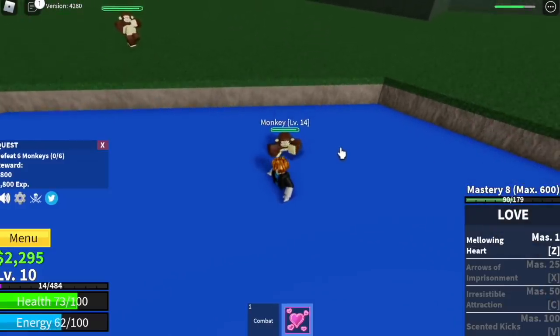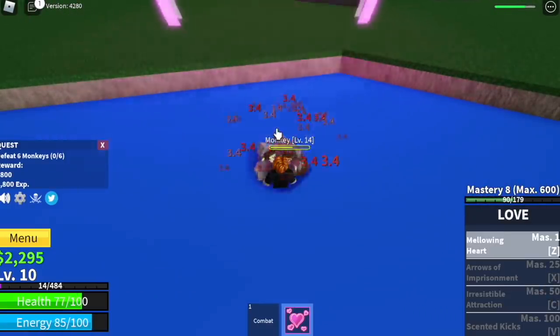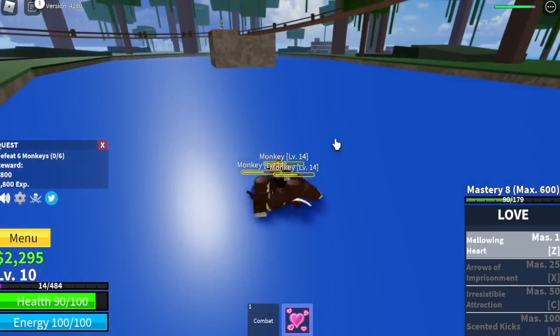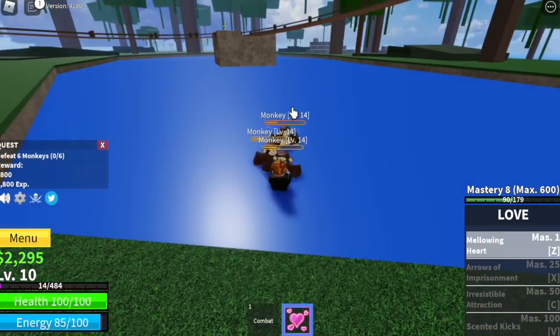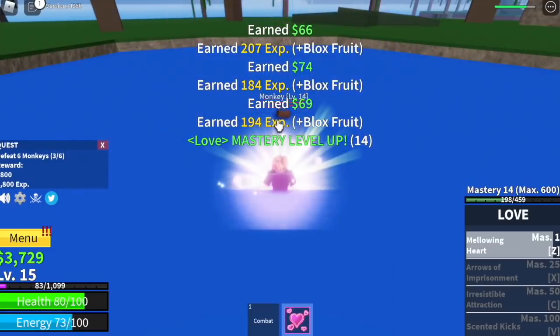Lure every monkey you see in the water and there will be no damage. No more techniques here — just lure them in the water. Use your Mellowing Heart and everything will be fine. The goal here is to reach level 15.